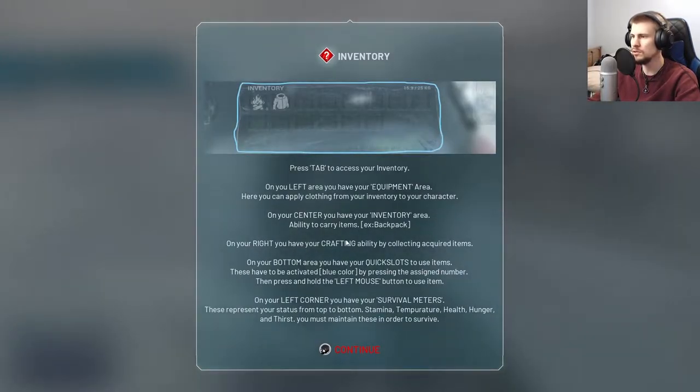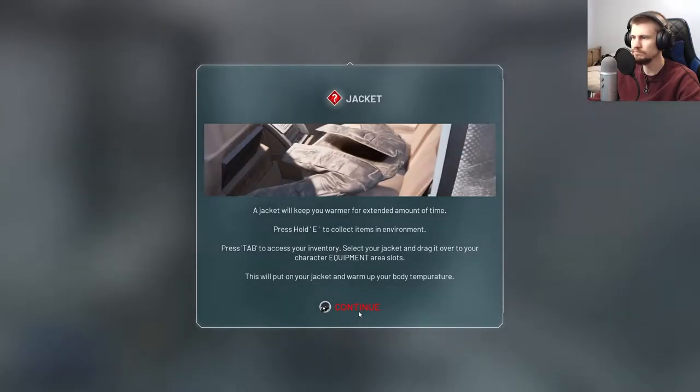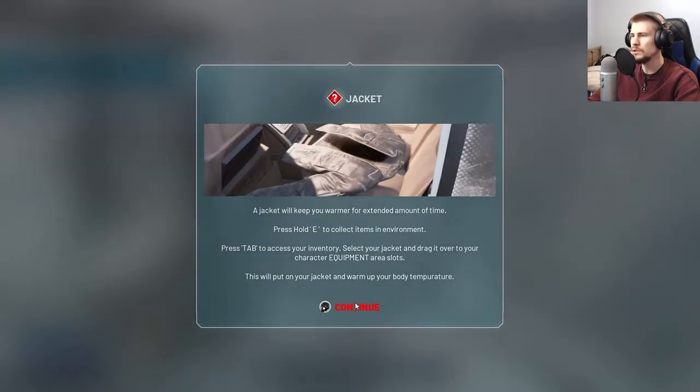Okay, so Tab accesses the inventory. On your left you have the Equipment Area where you can apply clothing. In the center is the Inventory Area to carry items. On your right you have Crafting Ability. On the bottom area you have Quick Slots, and on your left you have Survival Meters. I can see all the survival meters now.